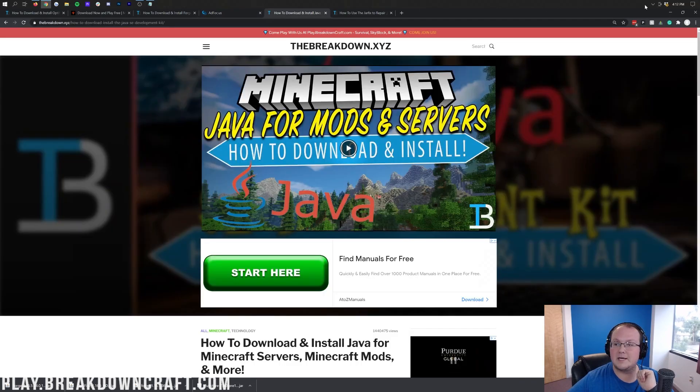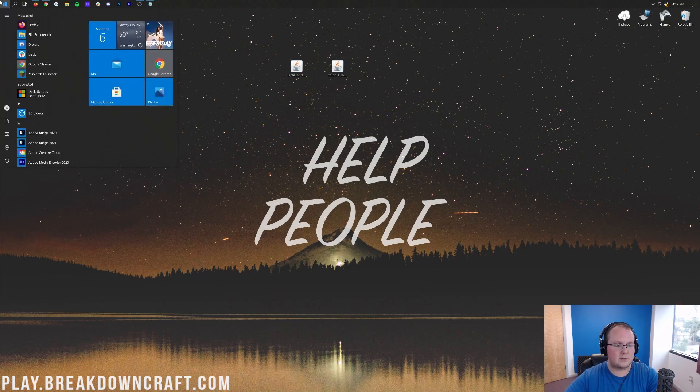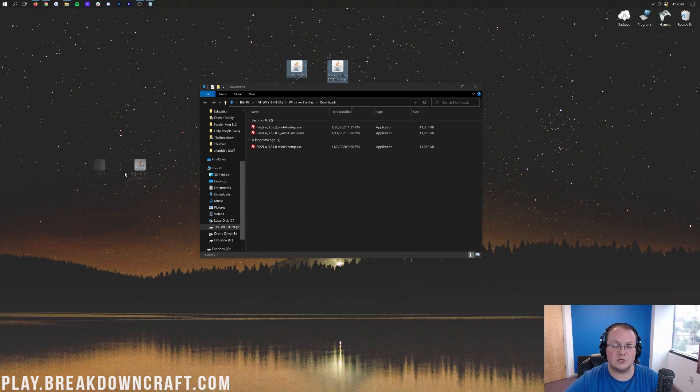Minimize your browser. On your desktop you should have Optifine 1.16.5 and Forge 1.16.5. If they're not on your desktop, they're in your Downloads folder. Click the Windows icon, type 'downloads,' open that folder, and drag both Optifine and Forge to your desktop for ease of use.